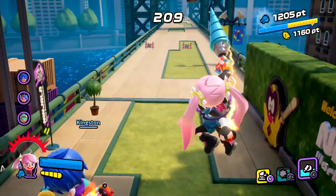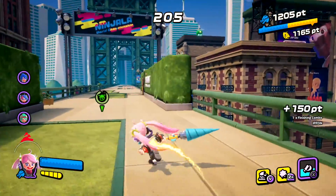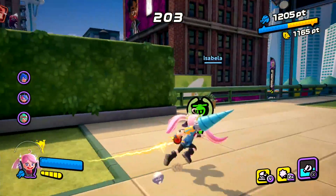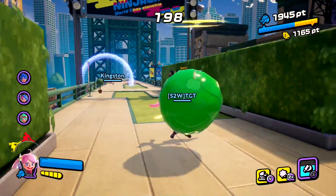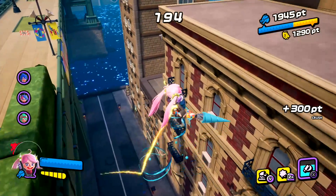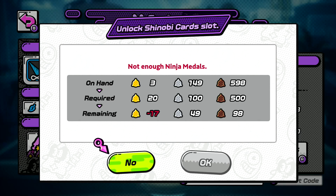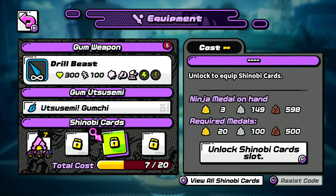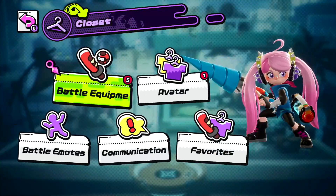Characters use the power of gum-based ninjutsu during matches. This allows players to form weapons such as katanas, hammers, and yo-yos out of gum to take out their enemies. Each of these weapon types has four variations with slightly different skills and statistics. No weapon is necessarily better than another — they all have their strengths and weaknesses. By using medals unlocked during matches, players can purchase shinobi cards to customize their playstyle further. These cards add effects such as increased energy or visibility that may give players a slight edge over their enemies.